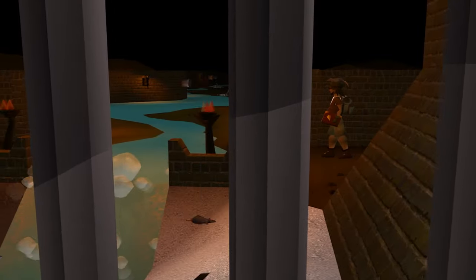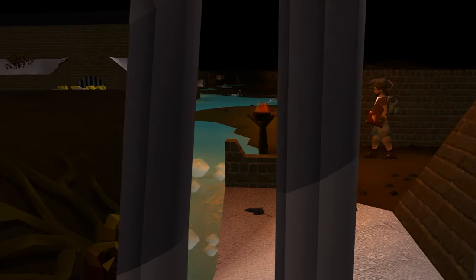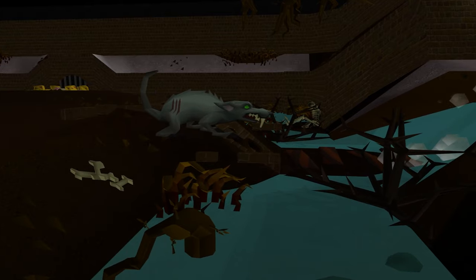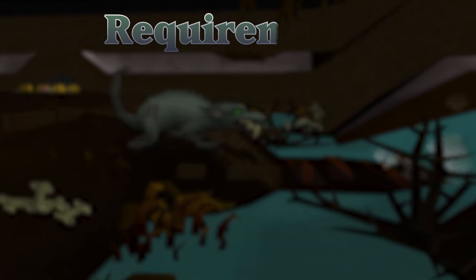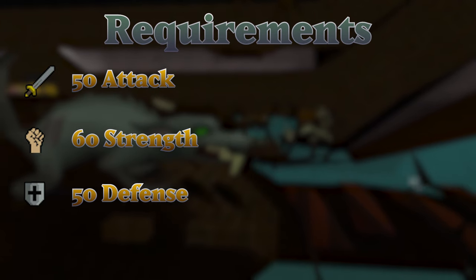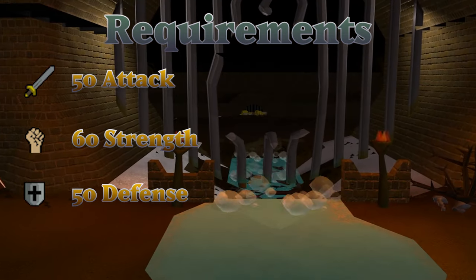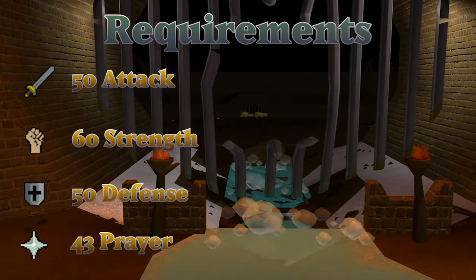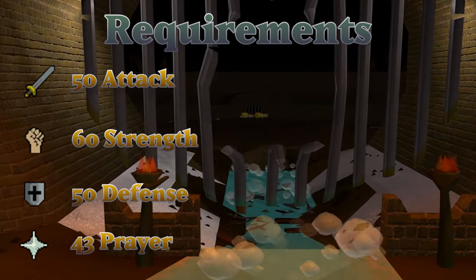It doesn't take much to take down Scurrius, so let's dive into the requirements. There are no quest or gear requirements to fight this boss, and it's specifically designed for mid-level PVMers. I'd recommend somewhere in the ballpark of 50 attack and defense, and a strength level of around 60. You'll also need 43 prayer because you have to pray against all three combat styles during the fight.